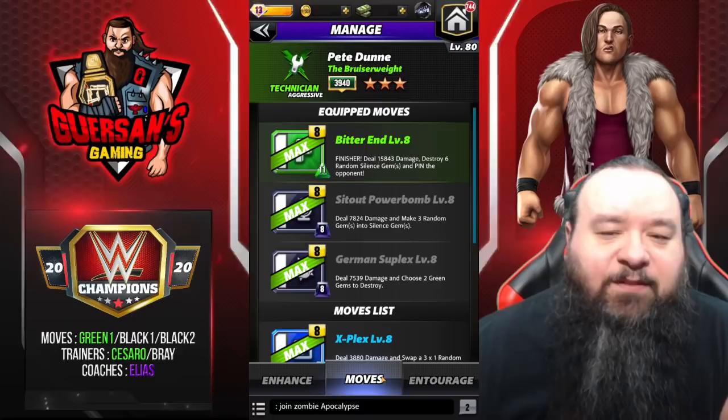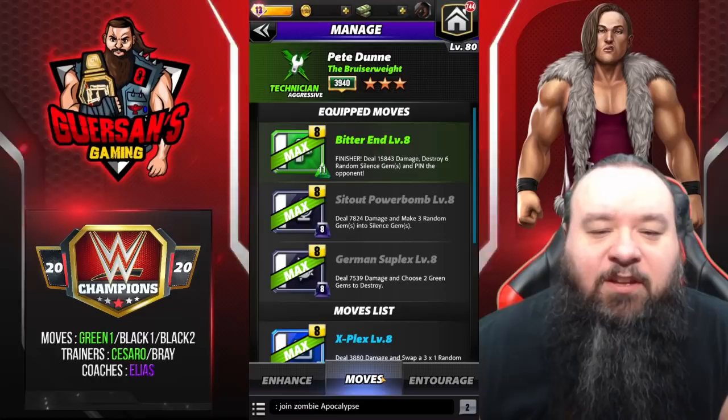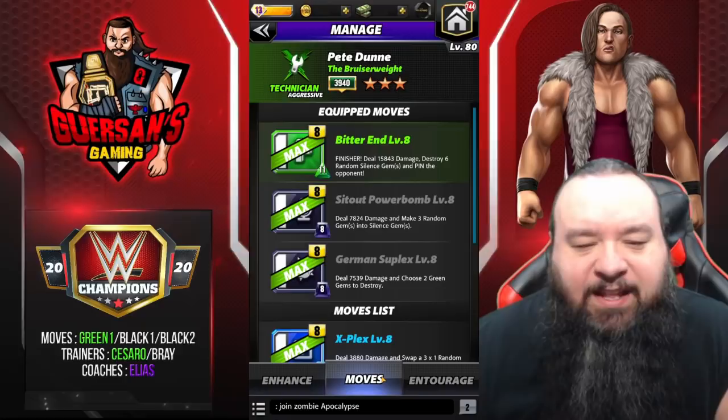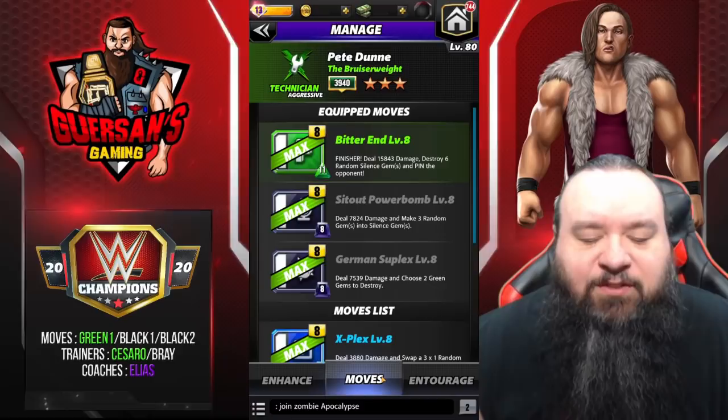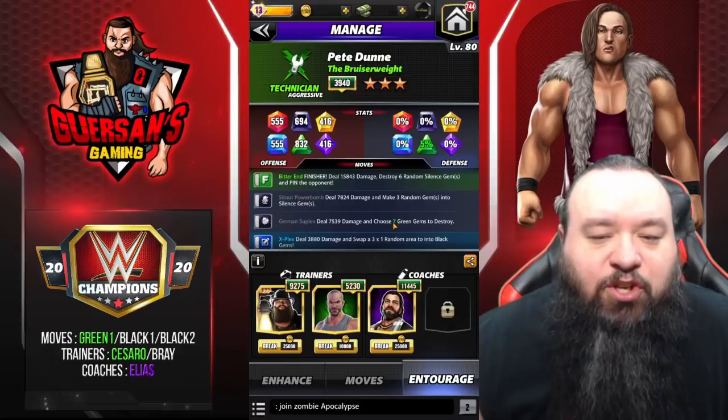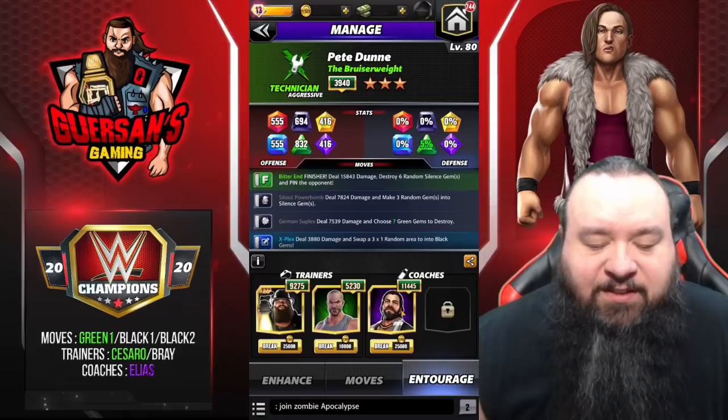The Bitter End is an 11 MP green finisher move dealing 15.8k damage — it destroys six random silence gems and pins the opponent. The Sit Out Power Bomb is an 8 MP black move dealing 7.8k damage that makes three random gems into silence gems. The German Suplex is an 8 MP black move dealing 7.5k damage — choose two green gems to destroy. Trainers will start with Bray and Cesaro, choosing seven green gems to destroy instead.